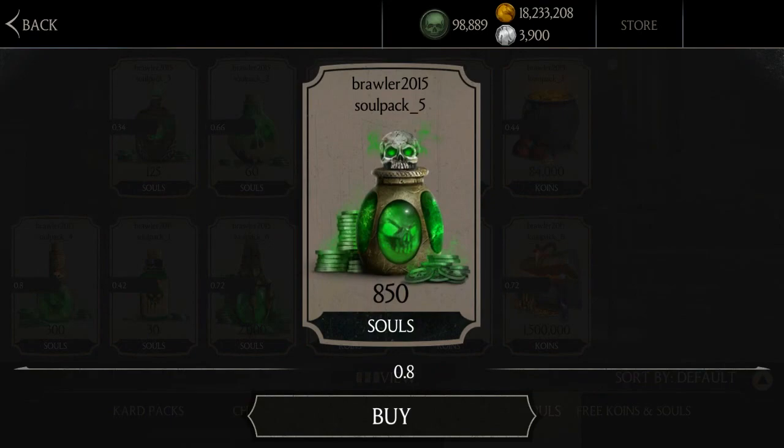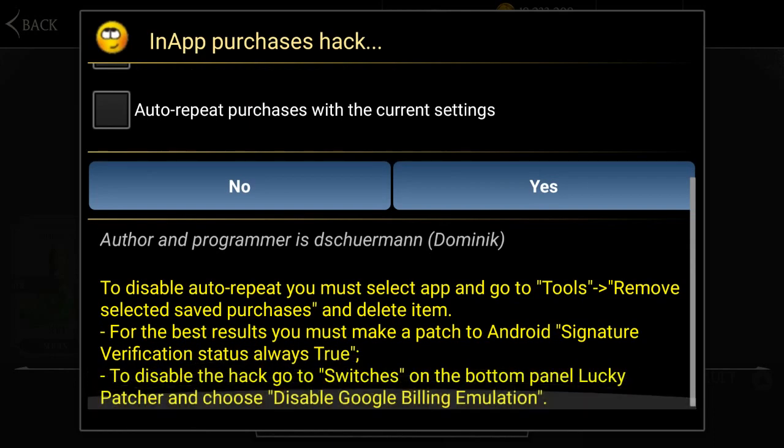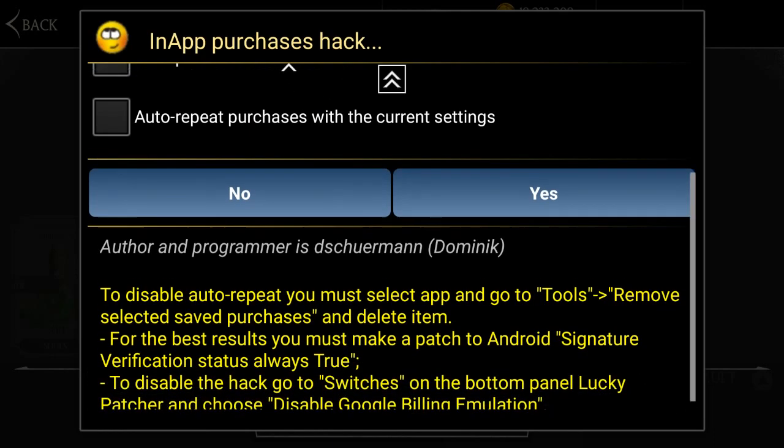If you wanted 850 souls, you would press buy, and then it would say 'in-app purchase hack — do you want to get this item for free?' You can press these if you want to, but don't press all of them. I tried it on my Craft Store mode and it was not good.